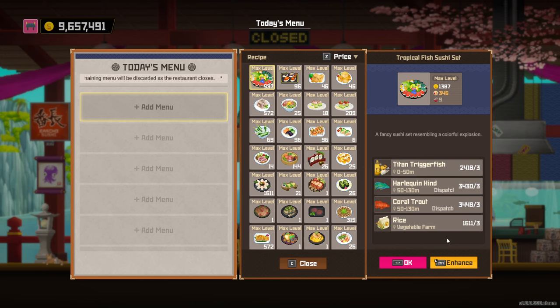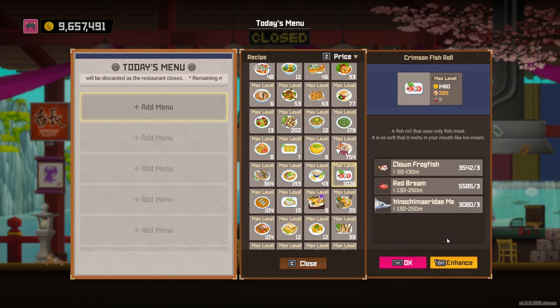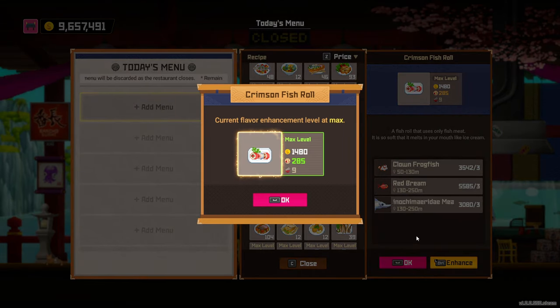At that point you'll be able to raise the 53,615 gold needed to get employees to level 15. The first employee to level up is Billy. When leveling up Billy you'll eventually unlock his dish at level 15, so you'll want to level up the fish farm tanks a bit to store the ingredients. Get a few upgrades in the 50 to 130 meter and 130 to 250 meter areas so the fish breed quickly and you can level up the dish efficiently.